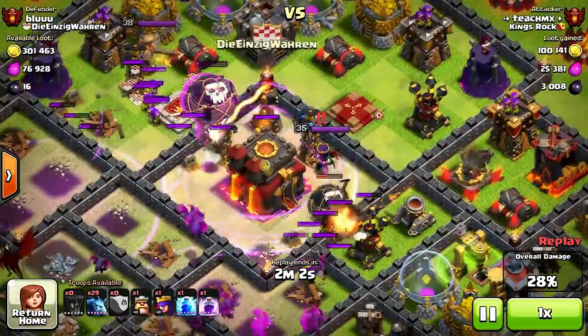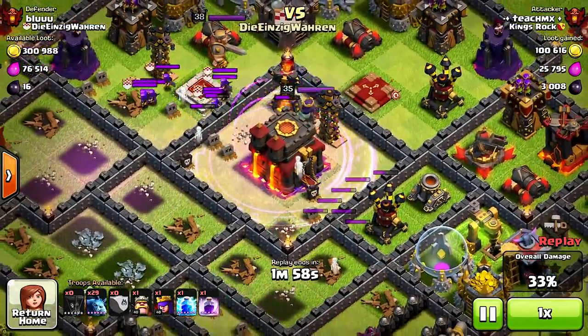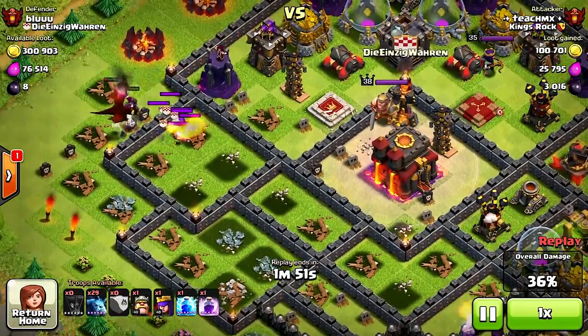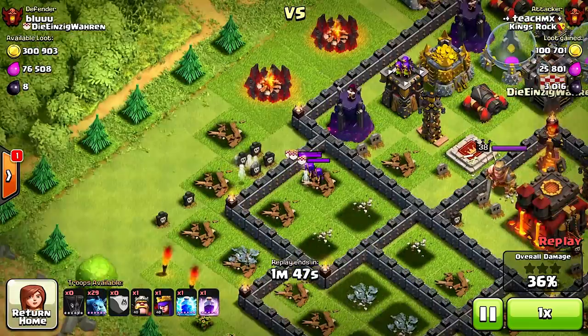The queen is gonna try and stop as many as she can but they're just everywhere. Well, they got half the clan castle and the dragon is cleaning it up — if he can get one more shot... no, he couldn't.